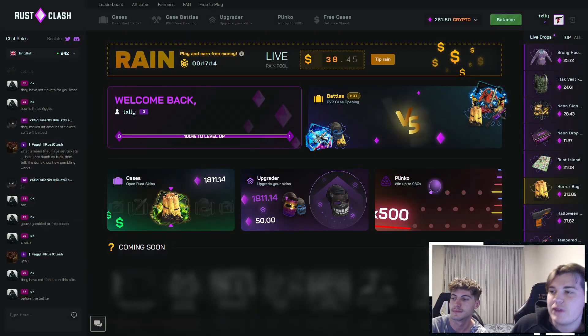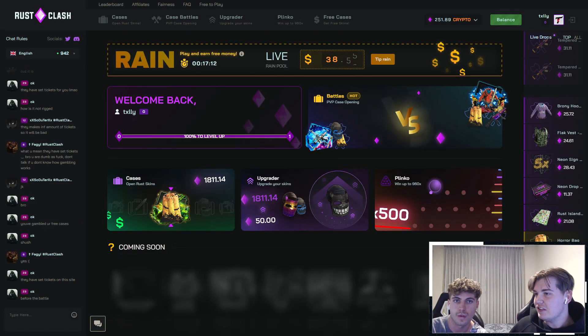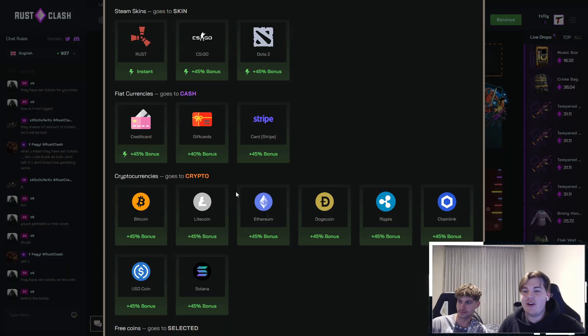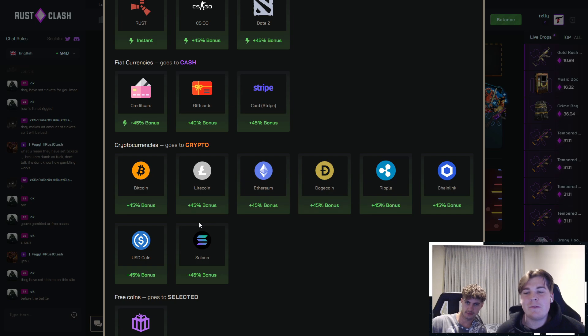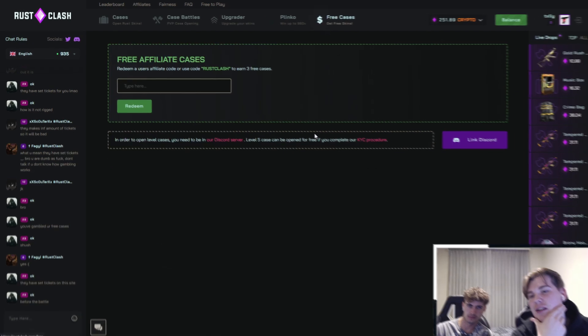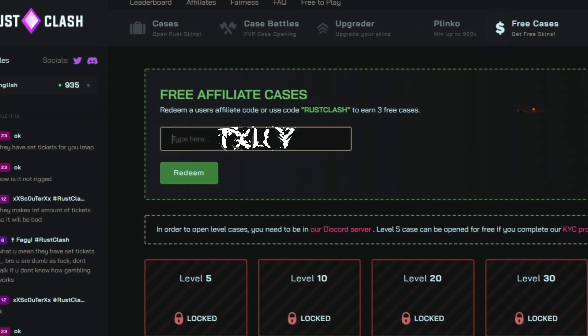Alrighty guys, so this is our first ever video on Rust Clash. I hope you like the content. We've got $250 in the balance, which is pretty smooth. I've got my roommate Grogs here as well, so we're going to start cooking it up. We've both played Rust for quite a long time, so we have a good idea of what the skins are, but not the prices. Rust Clash also have heaps of deposit options, heaps of crypto, 45% deposit on every single crypto deposit, which is insane. If you also want three free cases, make sure to go here and type in code TXLY.